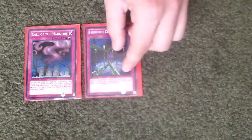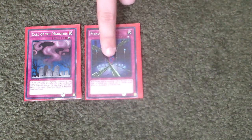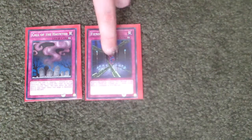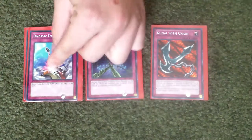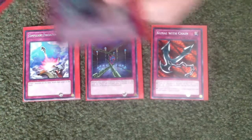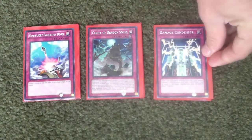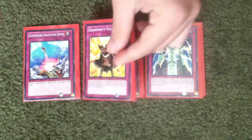Now for traps. Call of the Haunted — really good, brings back monsters. Phoenix Wing Wind Blast — I know some people play two or three in this deck, but I only play one because running three just clogs up your whole field. Kunai with Chain, really good. Compulsory Evacuation Device — nothing to explain there. Castle of Dragon Souls, really good too. Damage Condenser.